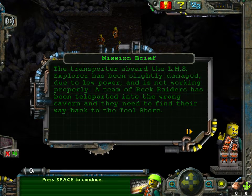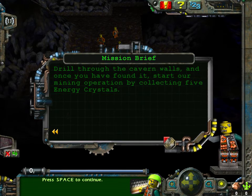The Transporter aboard the LMS Explorer has been slightly damaged due to low power and is not working properly. A team of rock raiders has been teleported into the wrong cavern and they need to find their way back to the tool store. Drill through the cavern walls and once you've found it, start our mining operation by collecting five energy crystals.